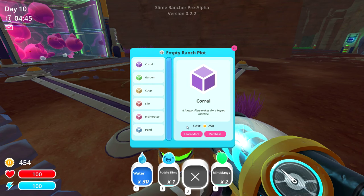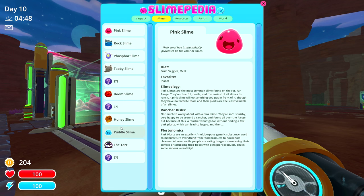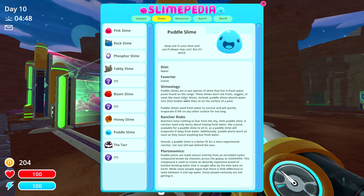What we'll do is go ahead and make a corral here for puddle slimes. Let's look at the Slimepedia real quick for puddle slimes. Diet is water. Puddle slimes are a rare species of slime that live in fresh water pools found on the range. These slimes don't eat fruits, veggies, or meat like most other slimes. Instead, puddle slimes absorb water into their bodies while they sit on the surface of a pool. Puddle slimes need fresh water to survive and will quickly evaporate if left on any surface too long. Gotcha. Ranchers have nothing to fear from the shy little guy.